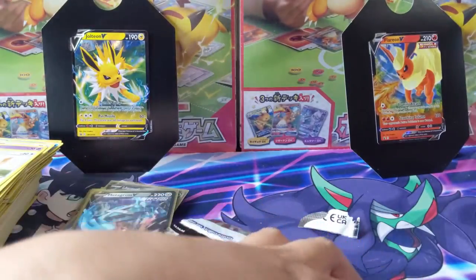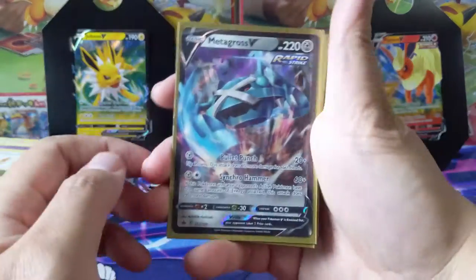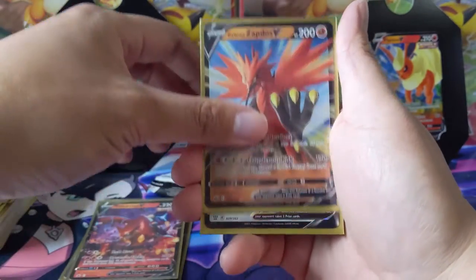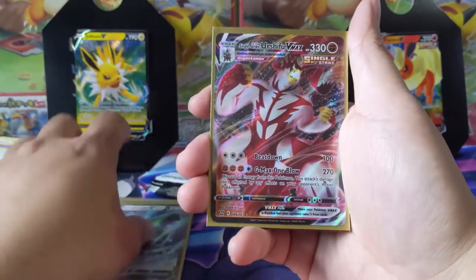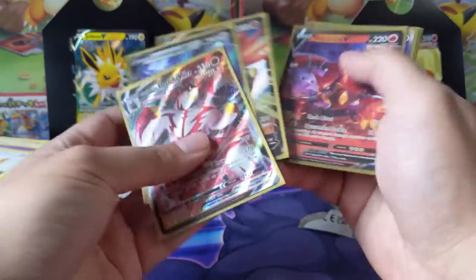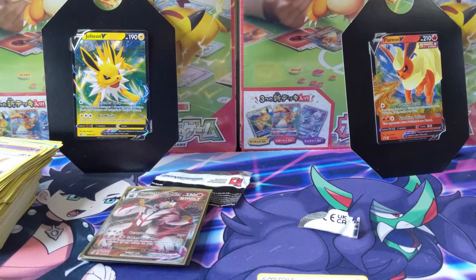Okay, so out of 24 packs we got: Metagross V, Liepard V, Volcarona V, Galarian Zapdos, Corviknight, Urshifu V-MAX, and Zamazenta — one, two, three, four, five, six, seven hits. Not bad at all! As always guys, thanks for watching. I'm Turtle and I'll catch you all next time — peace.